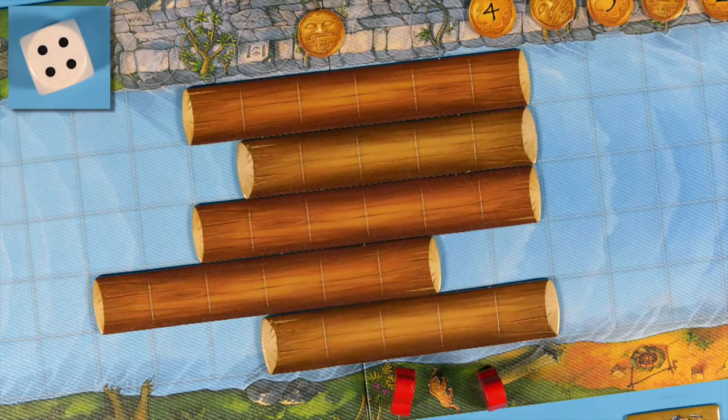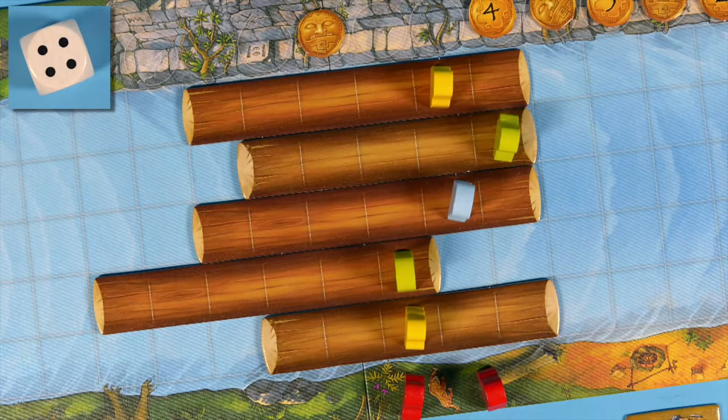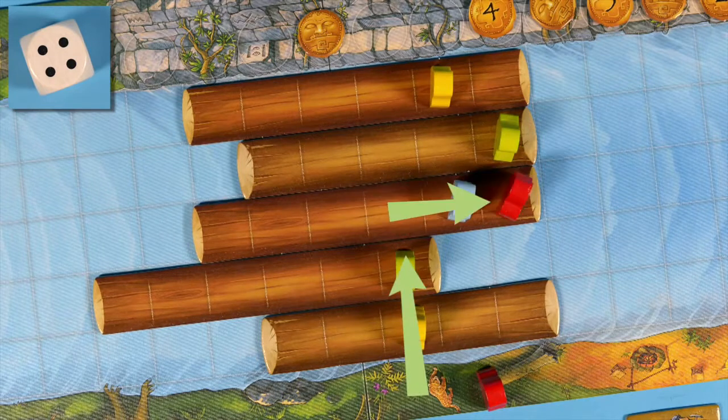The number of dots indicates how many squares you move your adventurer. You are free to move either of your adventurers. An adventurer can only move horizontally or vertically across the tree trunks. Occupied squares are jumped over horizontally or vertically and are not counted.